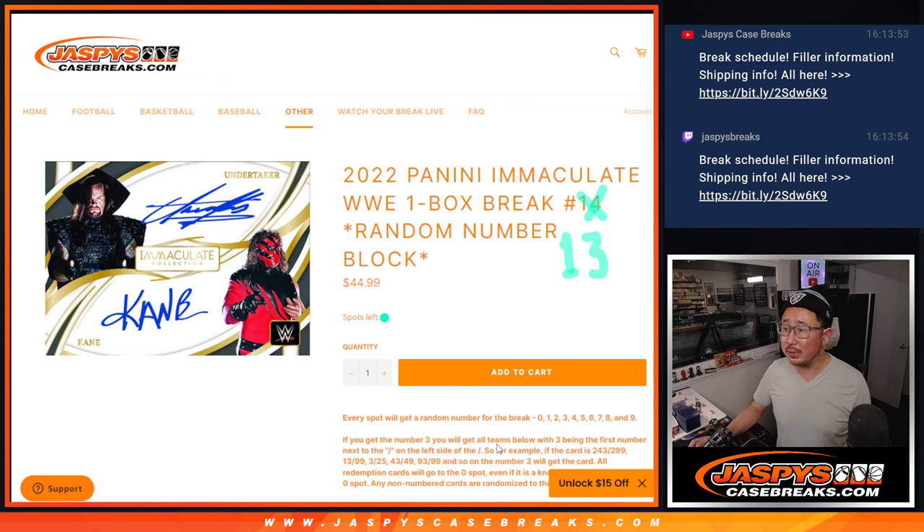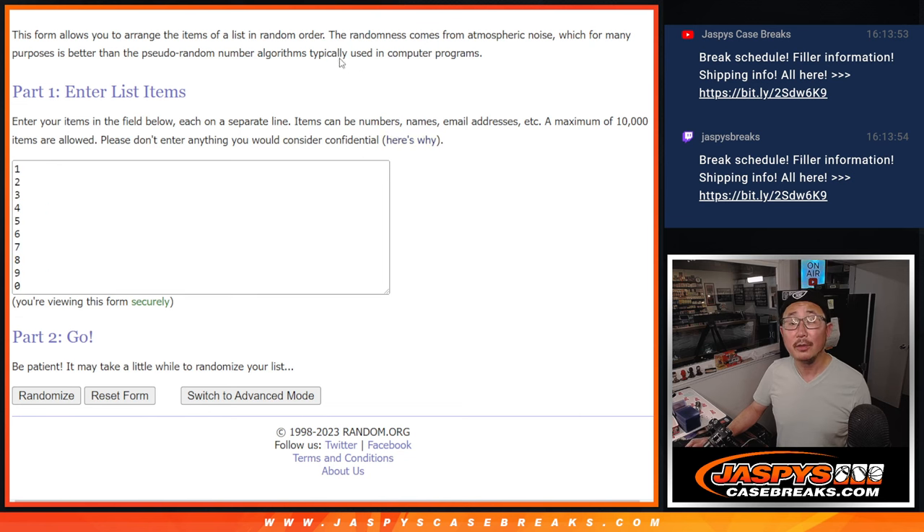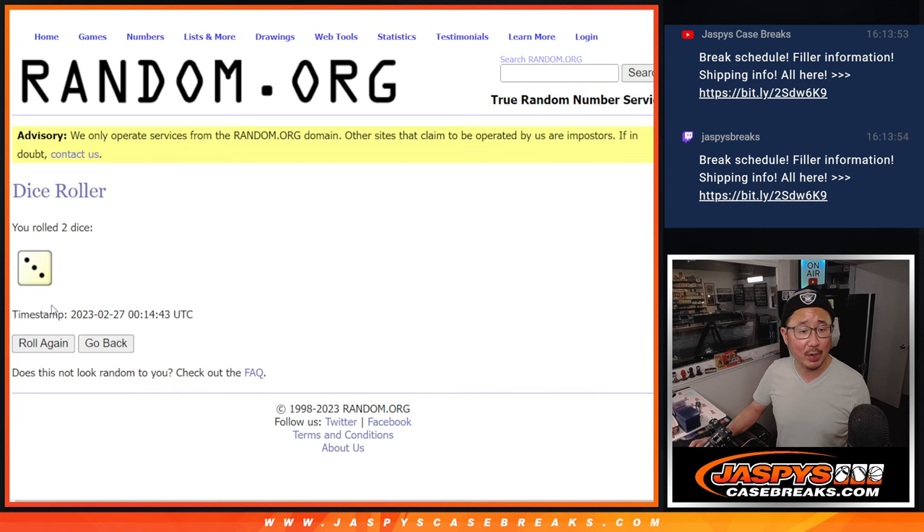Here are the instructions — that orange text right there, if you're not familiar with how this works. This group, I believe, is familiar with how this works. So did I grab the right list? Yes, I did. There are the numbers right there. Let's roll it, let's randomize it.